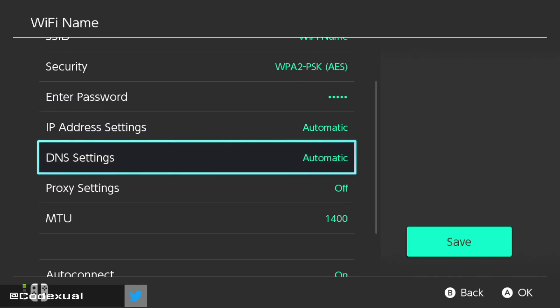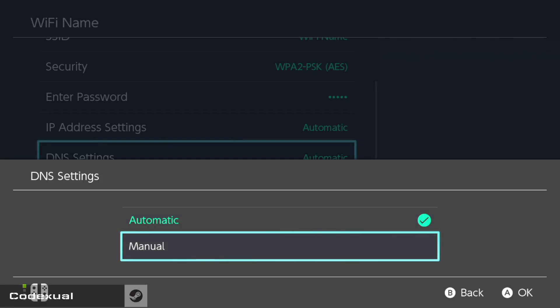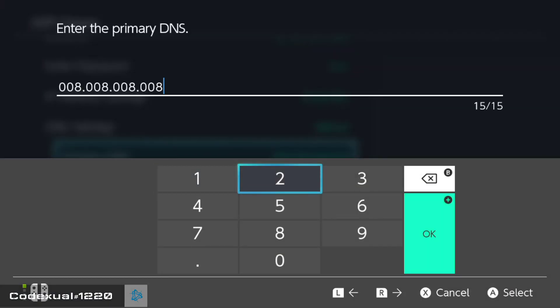Go to the DNS settings. One big note: if you somehow mess up, you can go back to automatic and everything will revert to how it was before. We're going to change it to manual now, but remember you can always set it back to automatic if something goes wrong.